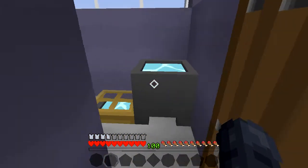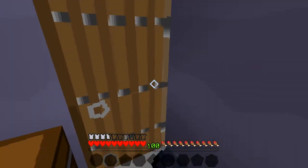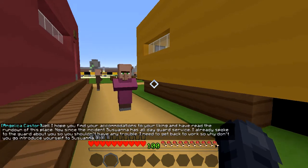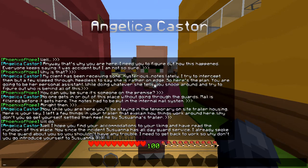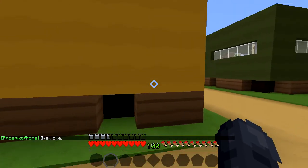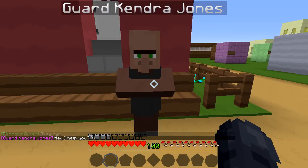I'll keep those two things in there. Just our shower — okay. Who are you? Oh hi there — I hope you find your accommodations to your liking and have read the rundown of this place. Now since the incident, Susanna has all-day guard service — I already spoke to the guard about you, so you shouldn't have any trouble. I need to get back to work, so why don't you go introduce yourself to Susanna?